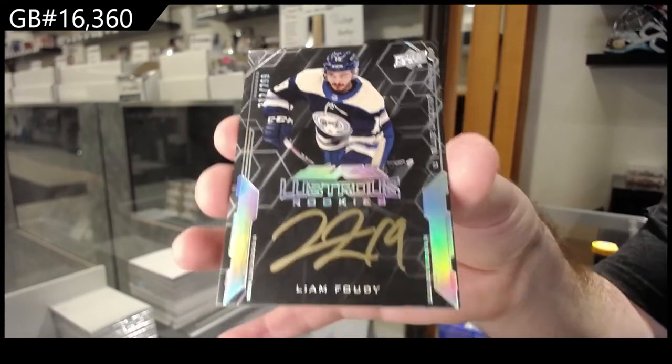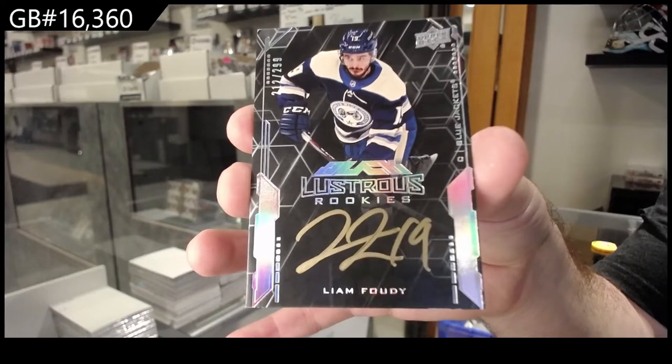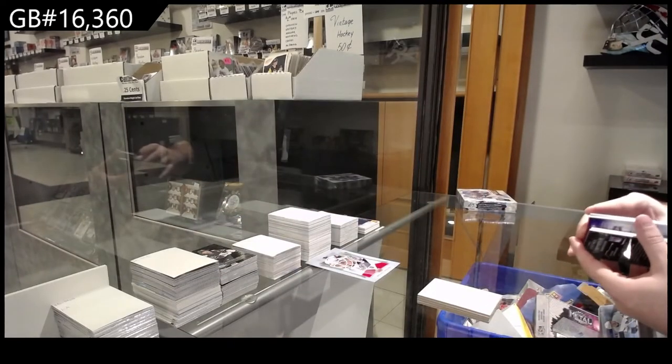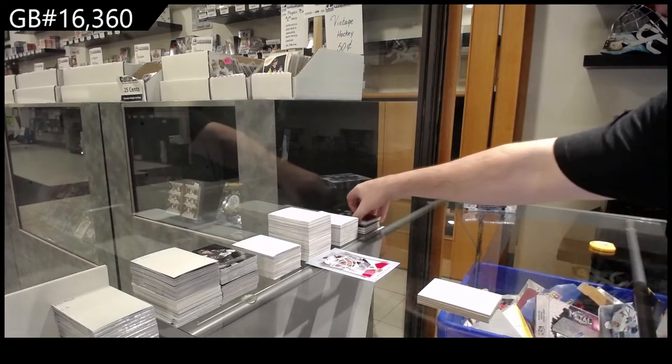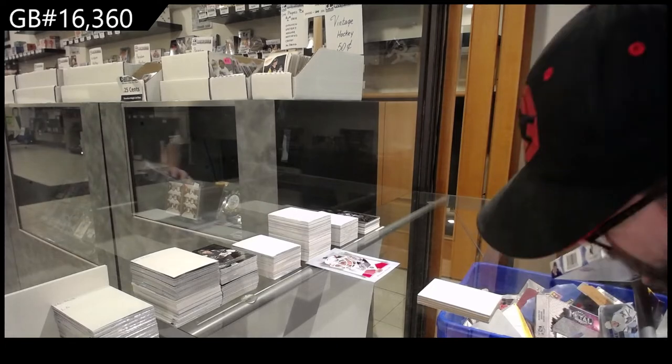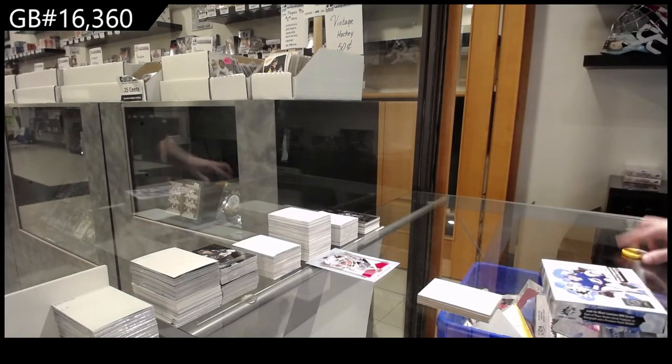What a box. Not even a base card in that one — I love it. It's funny, some boxes have two base cards sometimes. This box doesn't even have a base card. This went for it: two black rookies, a shadow box, and a rookie jersey.